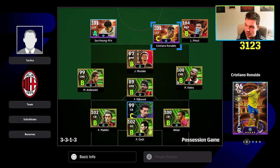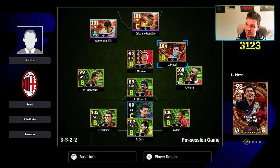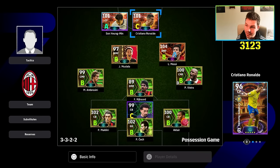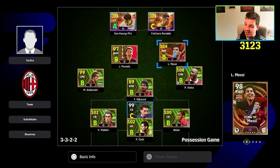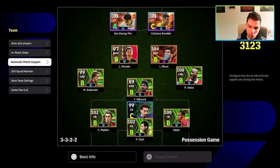You can switch this up a little bit — for example, bringing Messi out to an attacking midfielder and going a bit more central. These are formations people will mess around with, but they'll still go back to the tried-and-tested OG meta, which remains top of the pops.